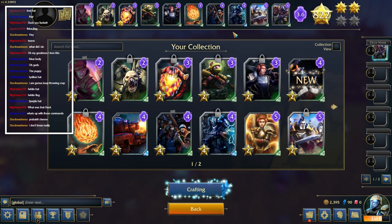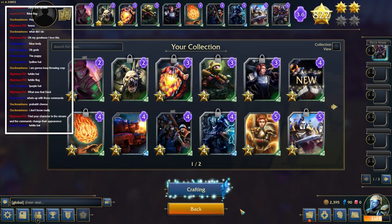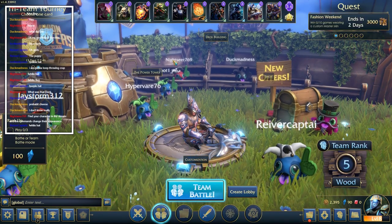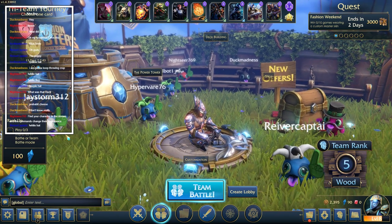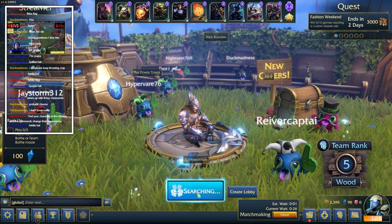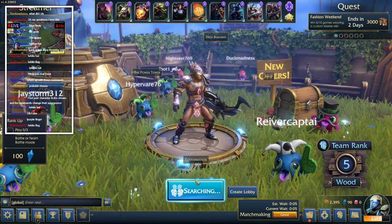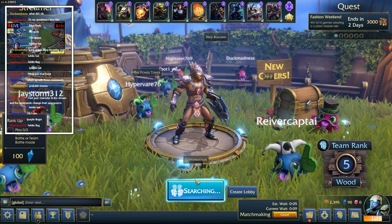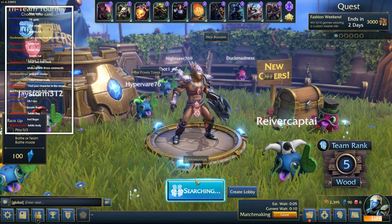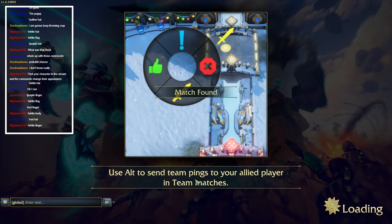I kind of like the deck I'm working with right now honestly - it's been pretty good to me. A magma cannon would be wonderful though. Hey Nightseer, Duck, and Jaystorm - you guys figured out how to change your appearance! And Reaver, you changed your hat - very cool guys. Let's do another team battle. Let me take a sip of my drink while it's finding one.